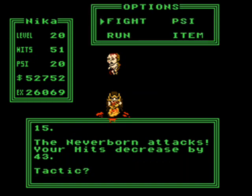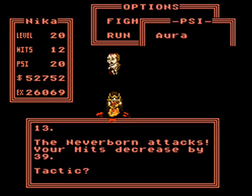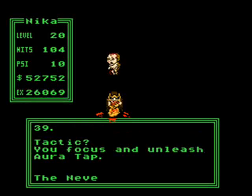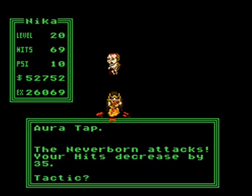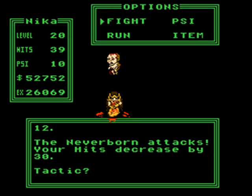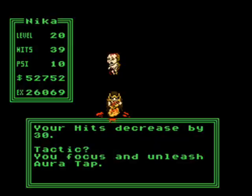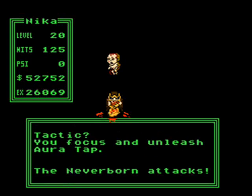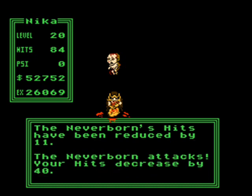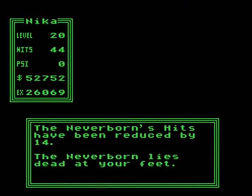51 hit points — I'll be alright. It does a maximum of 50 damage so we should be fine. Pretty easy to beat at level 20. I've got one more use of Auratap left, so if I can't beat him now it's pretty much over. Let me use another Auratap here. This is for all the marbles — oh my god, yes! I beat him!